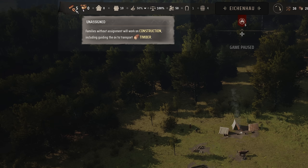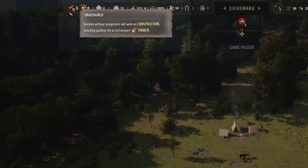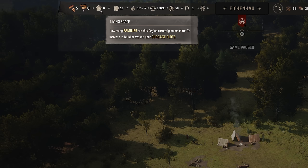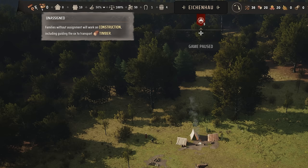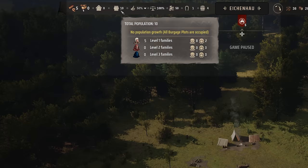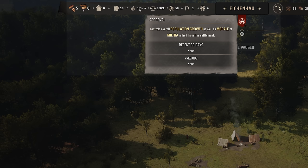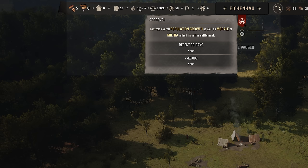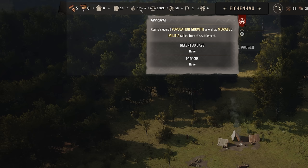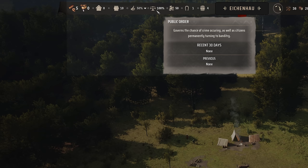Unassigned families will work on construction and guide the ox to transport timber where it's needed. We have zero living space, so we need to build houses. We can see a homelessness complaint because all five families are currently homeless. The figure next to the population counter is total population — five families with ten people total. Next to this is an approval rating: to grow your population, this must be above 50 percent, kept up by ensuring people have a variety of food and clothes.